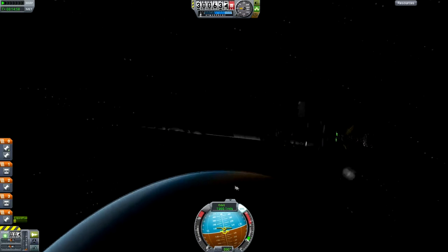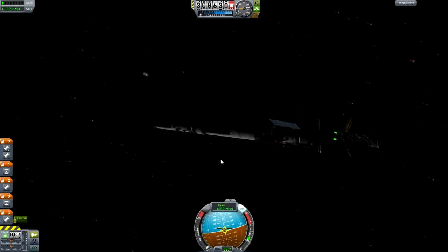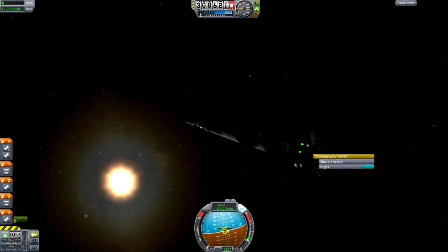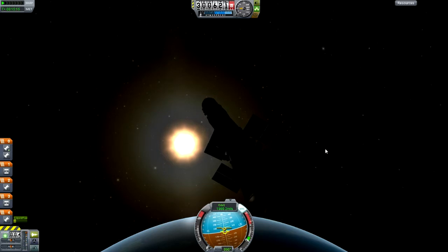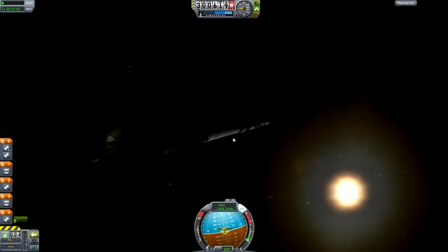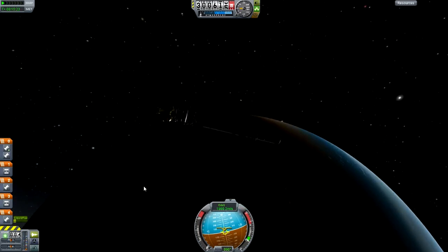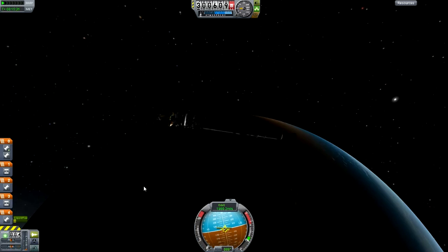We've got our orbit, putting out our solar panels, and everything looks good. We have a very large excess of fuel that's going to allow us to maneuver around if we don't actually want this at this altitude. A lot of people ask me why I don't use maneuver nodes. Well, I do use maneuver nodes, but not for simple things like getting a stable orbit. I just find it simpler to do it by hand — once you've been doing it for such a long time, you just get used to it.